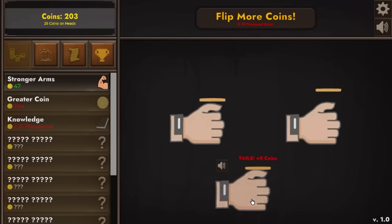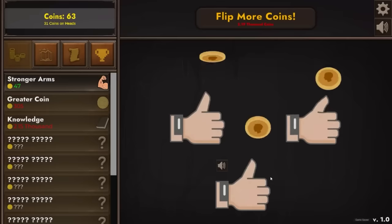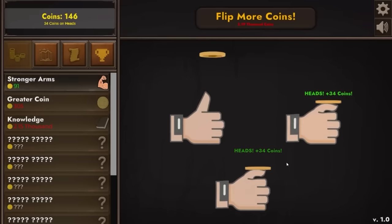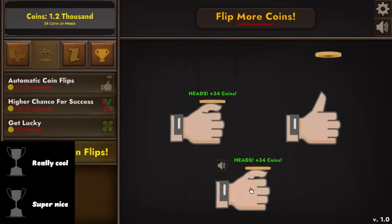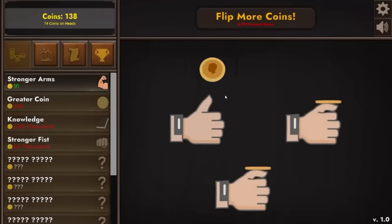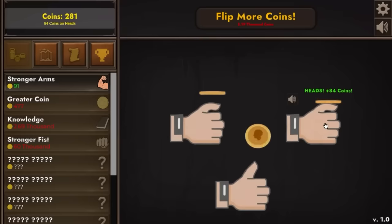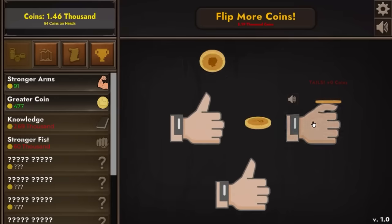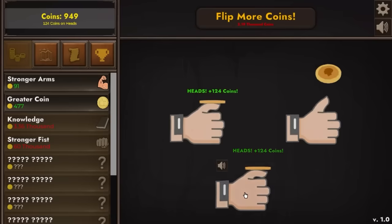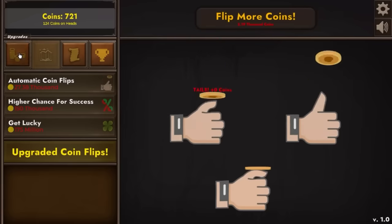I can flip more coins now so we're going to go like this — we can have three going at once, though I still need to manually click on two of them. We'll upgrade another five per click, so now we're getting 31 per success. We might get stronger arms times three — then three successes are 99, basically a full hundred. We've saved up for knowledge again — that adds an extra 40 coins, going from 34 to 74 per flip. A few more of the small upgrades bring us to 220 per coin. That's 880 if they're all successful. I'm going to spend all my money on stronger arms just because I can — over time that will pay for itself.